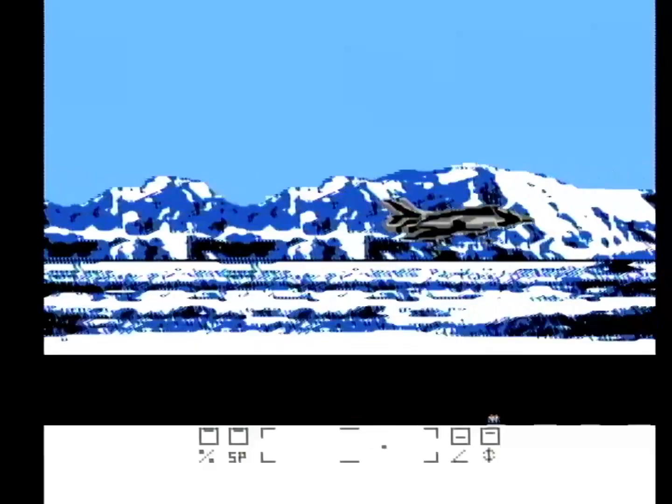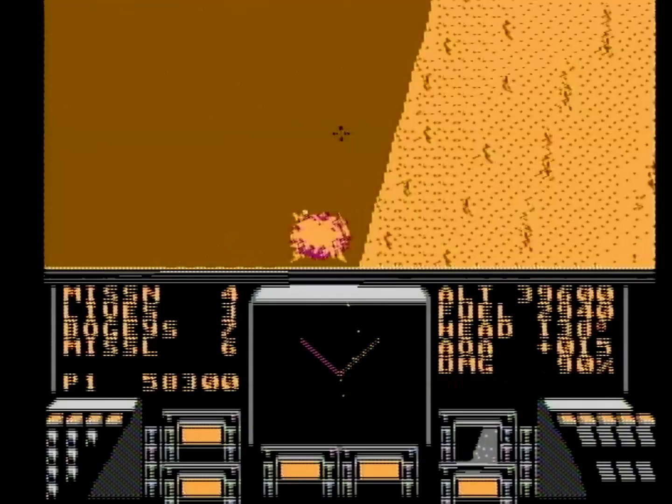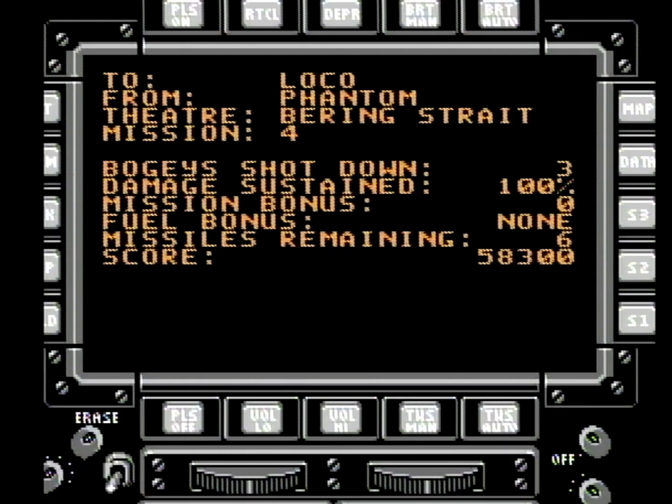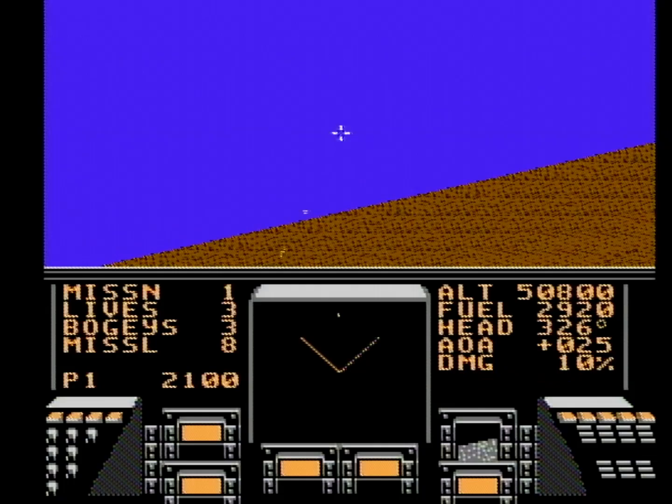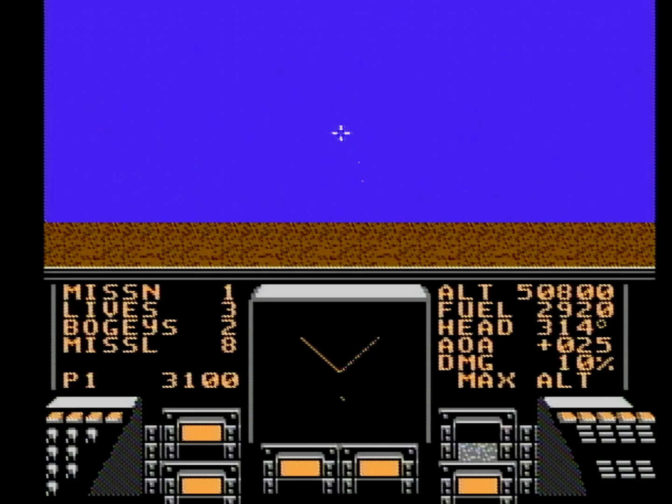On top of that, it's tricky to dodge incoming missiles, and trying to chase enemy aircraft to get them in your sights can be tantalizing. Interestingly, a second player can join the game at any time and will assume control of the enemy plane closest to the center of the screen and engage the primary player in a dogfight. And if you press select, it pauses the game and also toggles between sound effects and music. Speaking of the music, the tracks here remind me of Paperboy a little bit — it's not bad, it just sounds more like it belongs in a goofy mascot platformer and not in a military stealth fighter game.